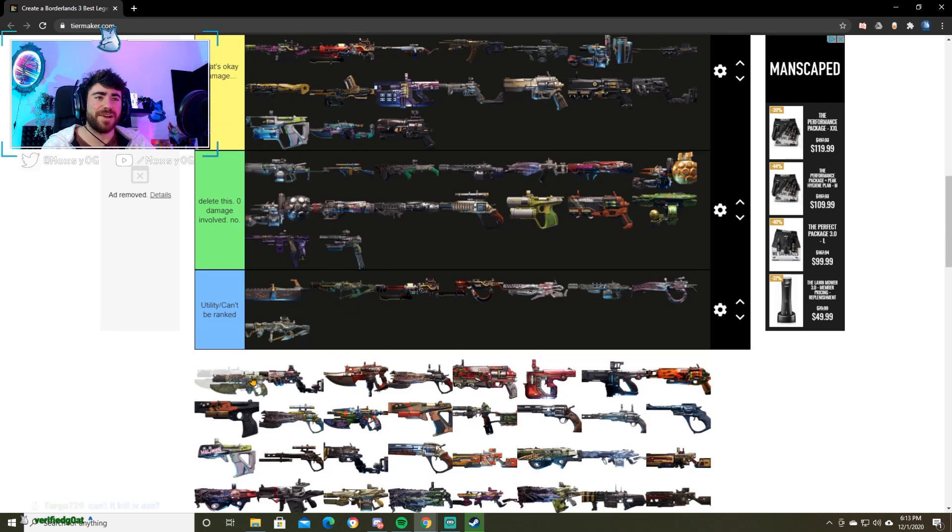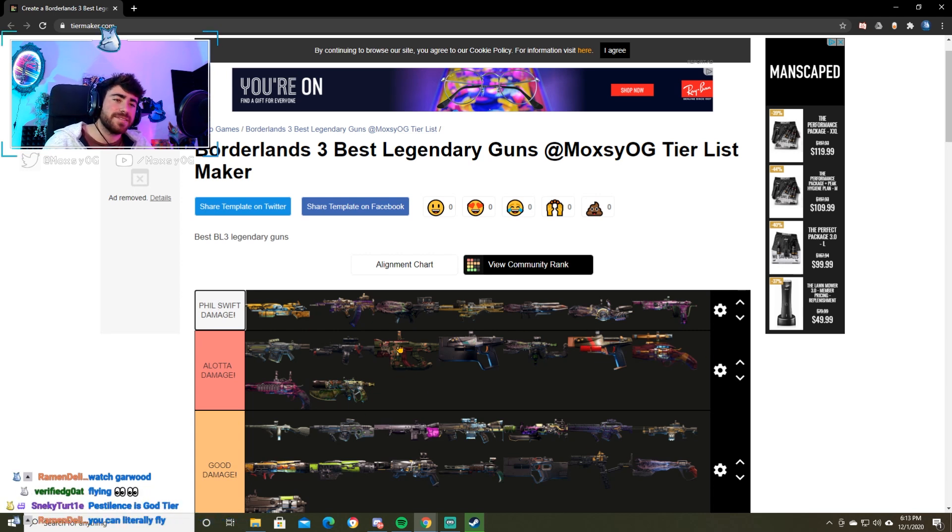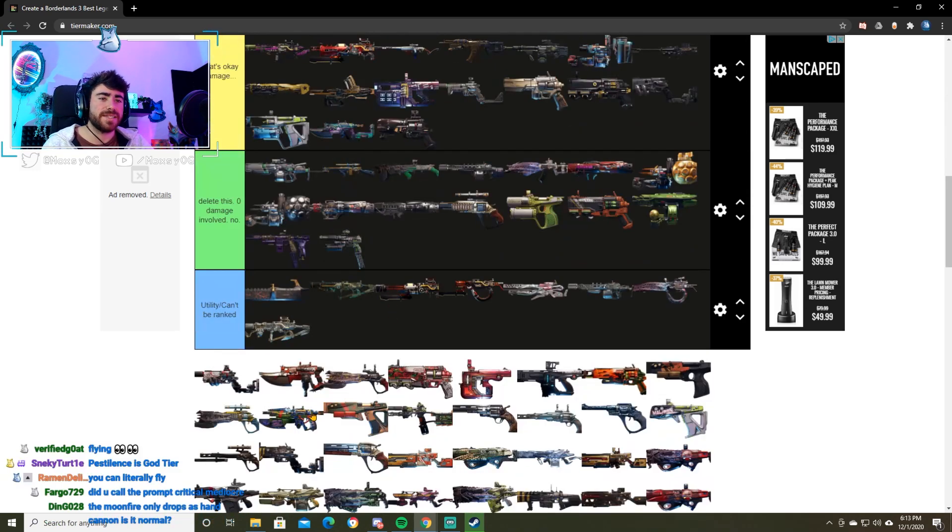The Pestilence — I love this weapon, it's so much fun to use. If you guys haven't seen the crazy shenanigans you can pull with the Pestilence and its Nova — Nova canceling with this thing is absolutely disgusting. You need a proper setup. It can do Phil Swift levels of damage and it can absolutely melt whole rooms of enemies. However, it needs the setup, and for that reason we're going to keep it away from that top tier and put it in a lot of damage.